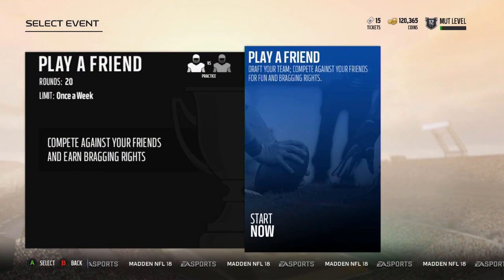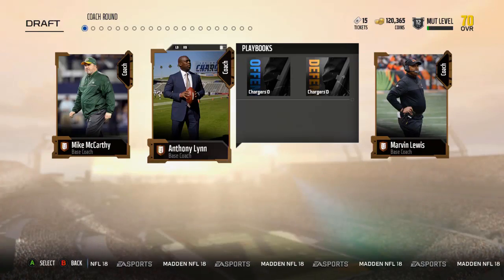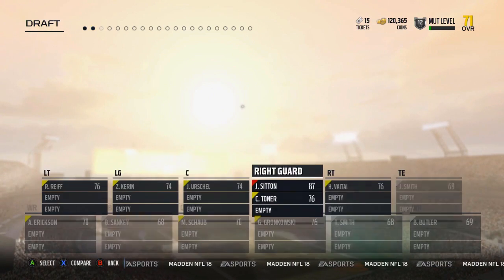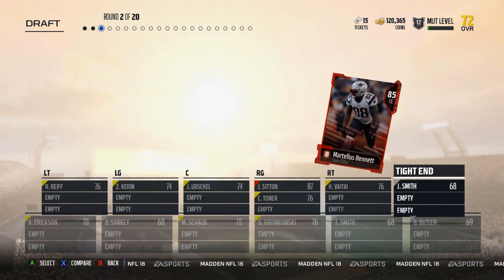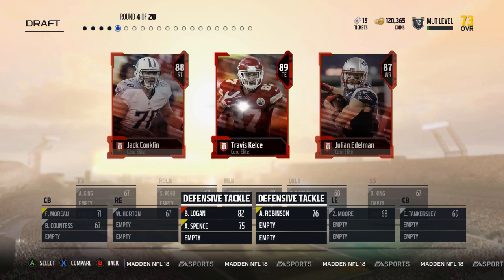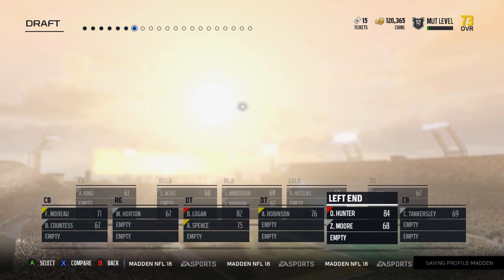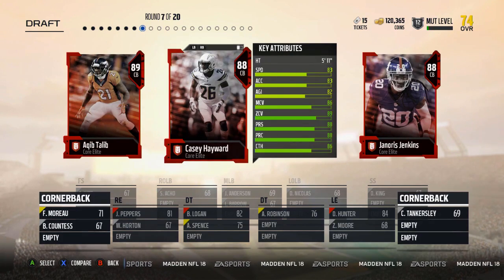We'll try one more draft — do one more draft and then we'll call it an episode. Round one. I'm gonna take Suh. I'm gonna take Marty B. Done with tight ends — I can't get a tight end round. Give me Benny Logan. Jack Conklin — so the right side of my line is good. I'm gonna take the end. My defensive line is essentially complete. Take Tlaib. Take Rivers.